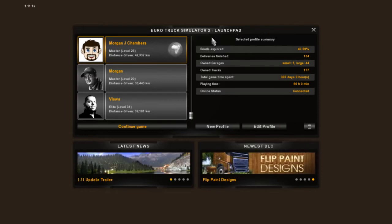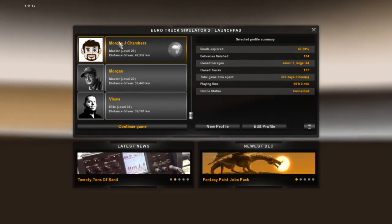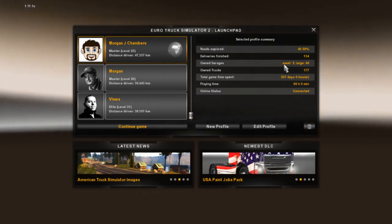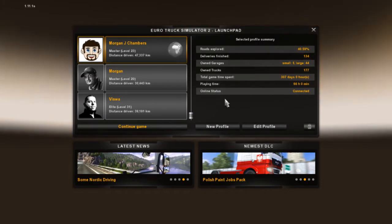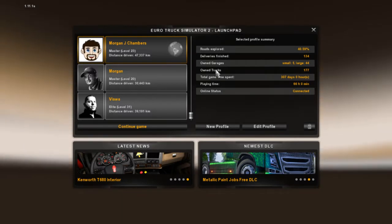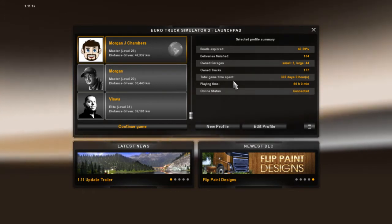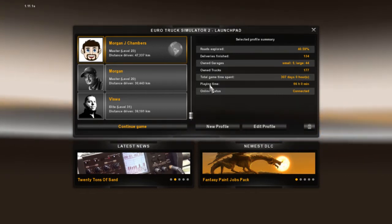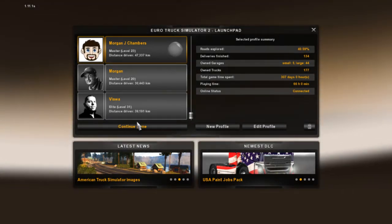Then you have the select profile summary, basically a summarization of what you have done. In this one — my ProMods profile — roads explored: 40.59%, deliveries finished: 134, which is surprising, I thought I'd done more. Own garages: 5 small, 44 large, so 49 total. Owned trucks: 177. Total game time: 307 days and zero hours, playing time 66 hours. Online status: connected. So let's continue.